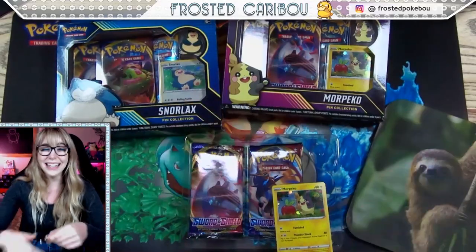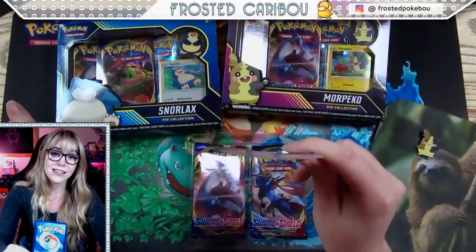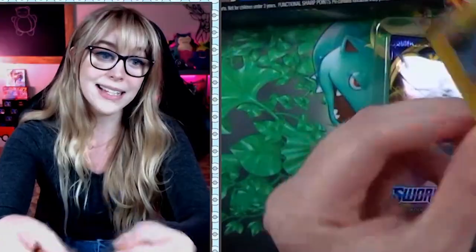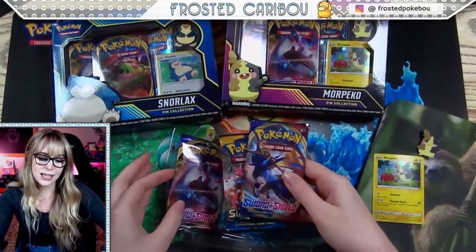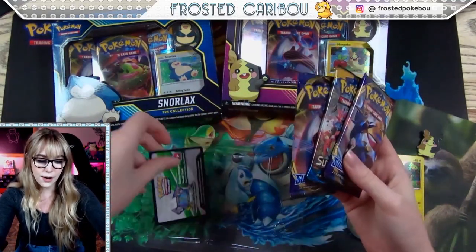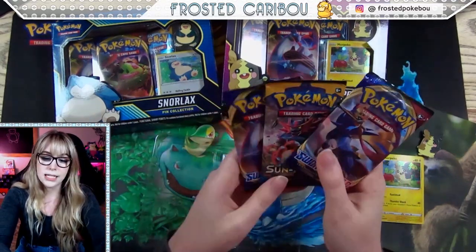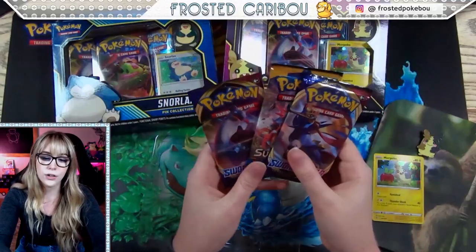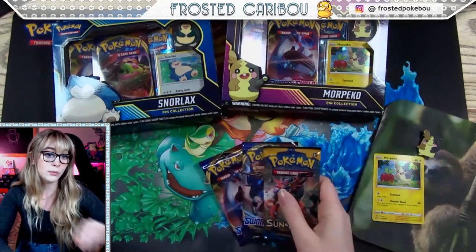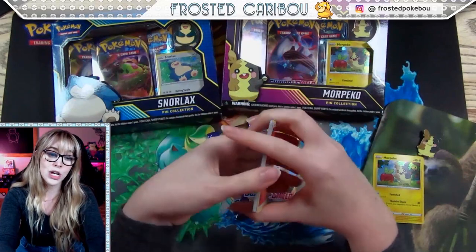You get these super warped promo cards — love me some banana cards, baby. Always a solid warped card in these. This one comes with three packs and a code card. It's a Sun and Moon base set for our retro pack and two Sword and Shields, so that's going to be in all of the promo boxes today. Let's start with our Sun and Moon — come on baby, give me some goodies.